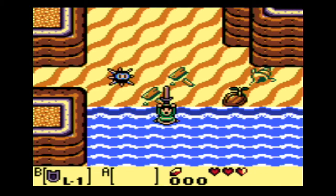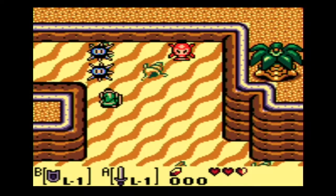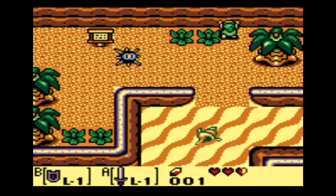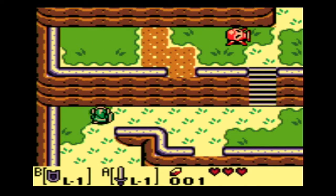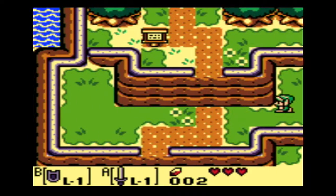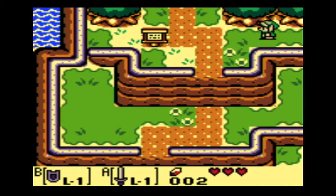Now we got our sword and shield and we can venture forth. I love how the Zelda theme just plays right when you get your sword. As you saw, the spiky urchin enemies gave us a blue ruby — that's actually equivalent to one rupee, even though in most Zelda games blue rupees are worth five. But here they're worth one for some reason.